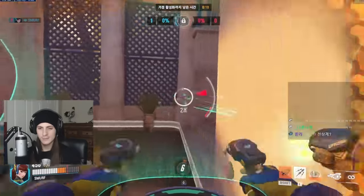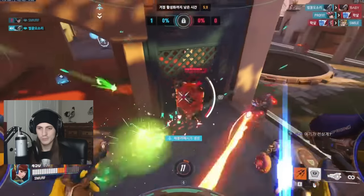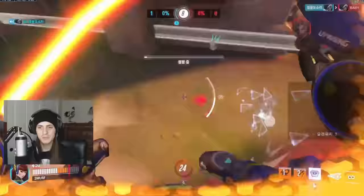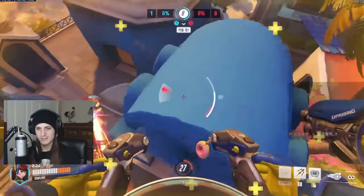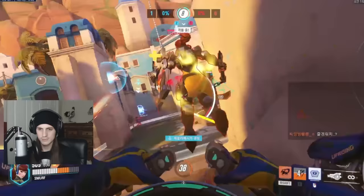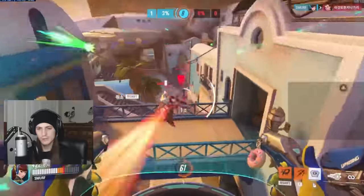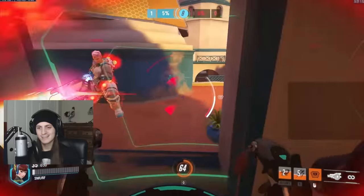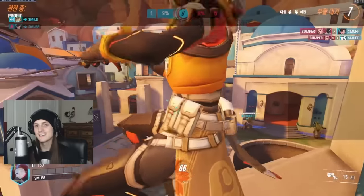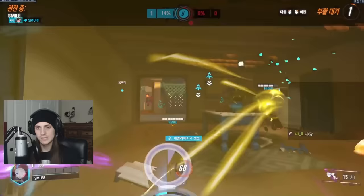He gets up there, spots a low Echo, gets some damage on her, then immediately jumps on a Brigitte stuck in a bad position with low shield. He still has much of his HP, so he pushes onto her — forces the enemy back. The Zarya bubbled the Brigitte so she lived, but not for long. That's the dive mentality: when you see an opportunity, go for it. But don't go too far — Smurf goes a bit too far here and dies, and you definitely don't want to face-tank a Zarya for too long.